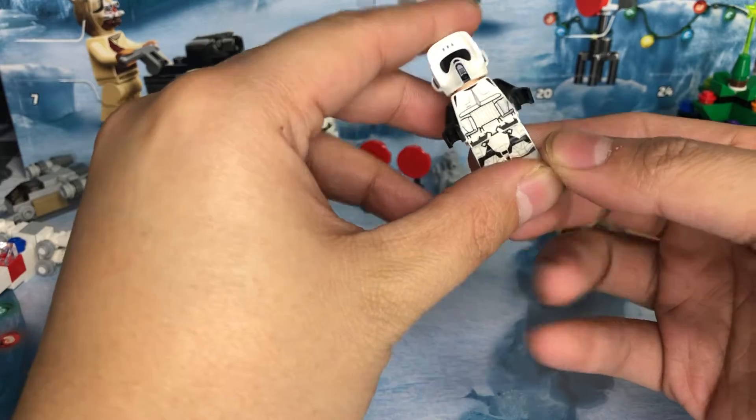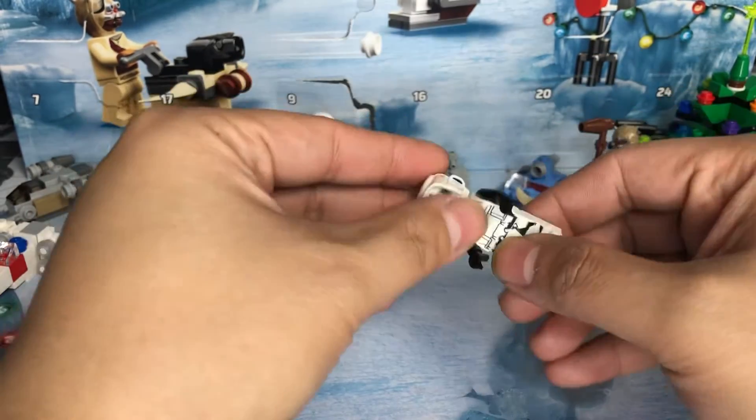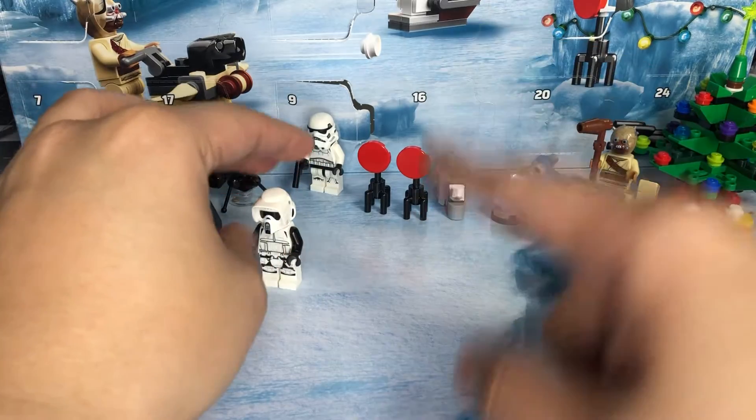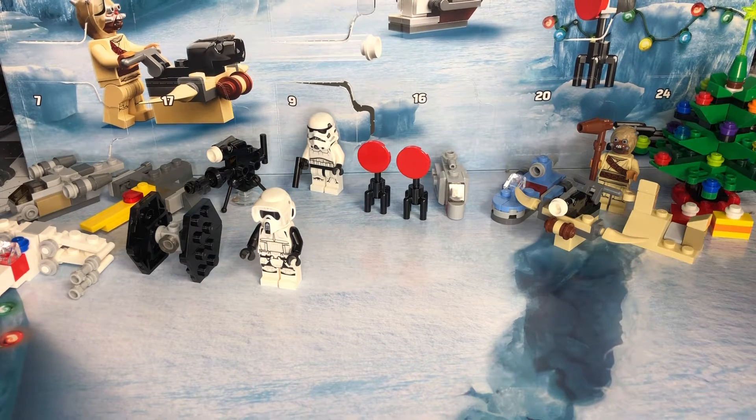So if that's the speeder trooper, I wonder if day 14 or 15 is going to have the speeder or something else. Because with the stormtrooper, the first one we got the stormtrooper and then the e-web blaster, and the second time we got a minifig with accessories. So let's take a look at number 14.